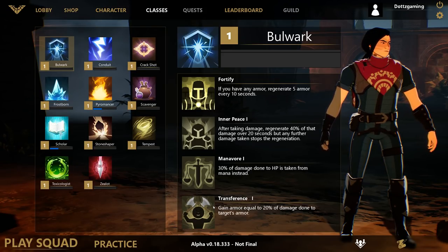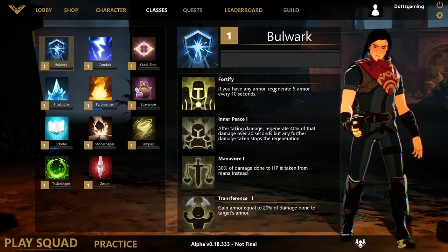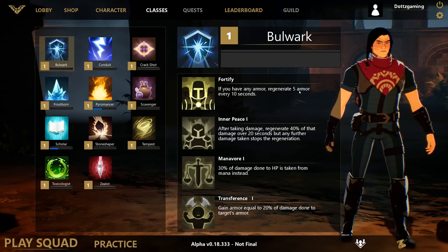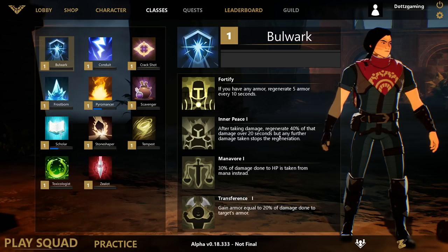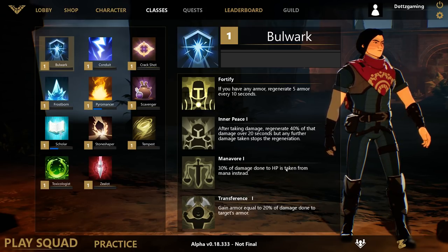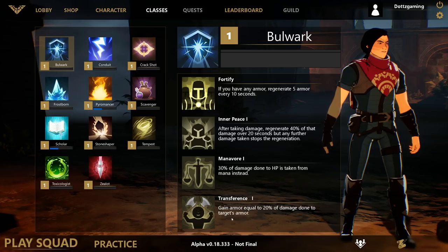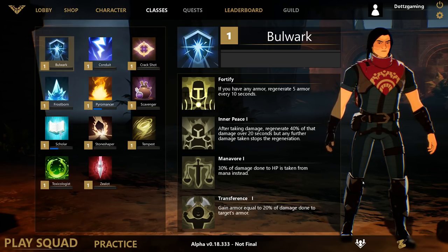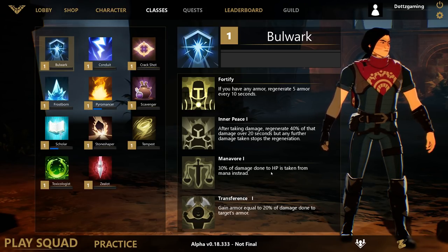The first class we have is Bulwark, which really focuses on close range combat. The first perk is Fortify: if you ever have any armor, you regenerate 5 armor every 10 seconds. You also have Inner Peace: after taking damage, regenerate 40% of that damage over 20 seconds, but any further damage stops this regeneration. There's also Manavore, which gives you 30% of damage done to HP taken from mana instead. And Transference, where you gain armor equal to 20% of damage done to the target's armor. As you rank up these perks throughout the game, they become even more powerful.